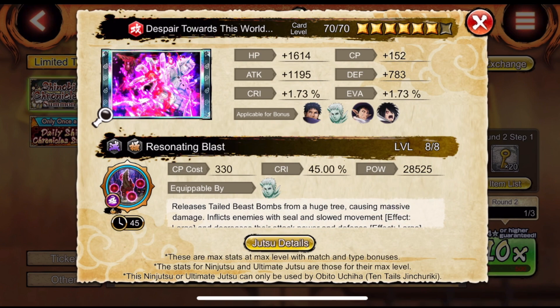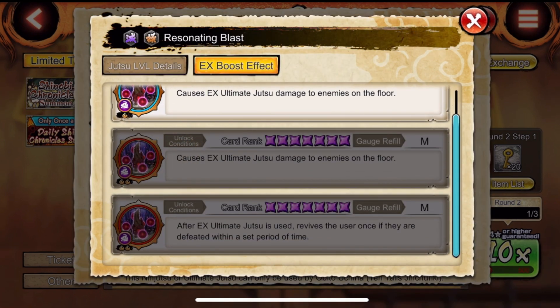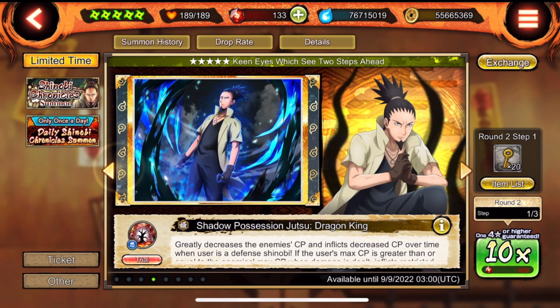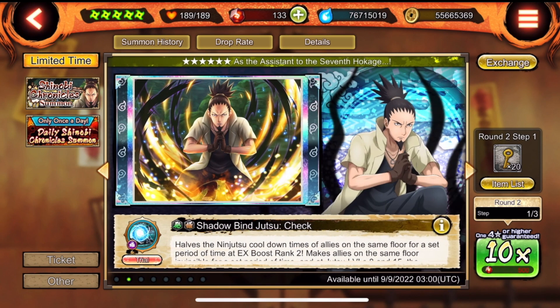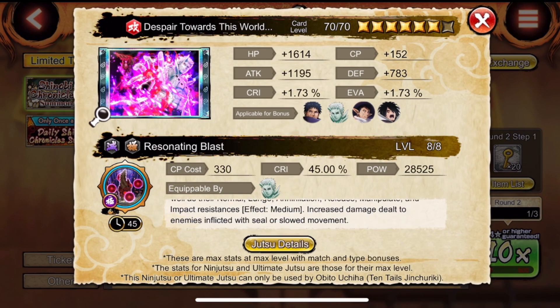Let's check Jubito right here - clean art as well. He releases tailed beast bonds from a huge tree causing massive damage, inflicts seal and slowed movement, and decreases attack. This is a full room ultimate, so you can use it from any area on the floor and it hits every single person. It also revives him once if he's defeated within a certain amount of time.